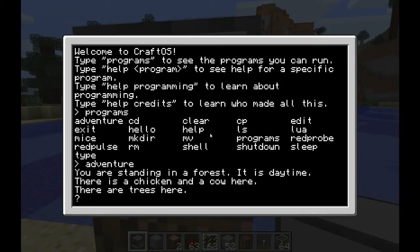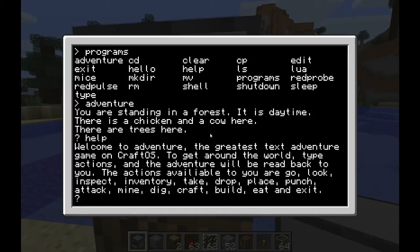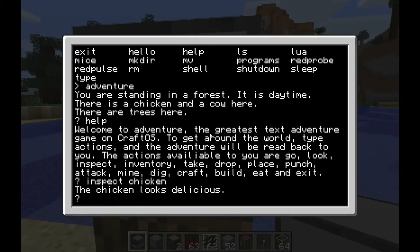So you can see: 'you are standing in a forest in the daytime, there is a chicken and a cow here.' Then I say 'help' because I don't know what to do, and it tells you that you can go to your inventory, look here, inspect, craft, and build.